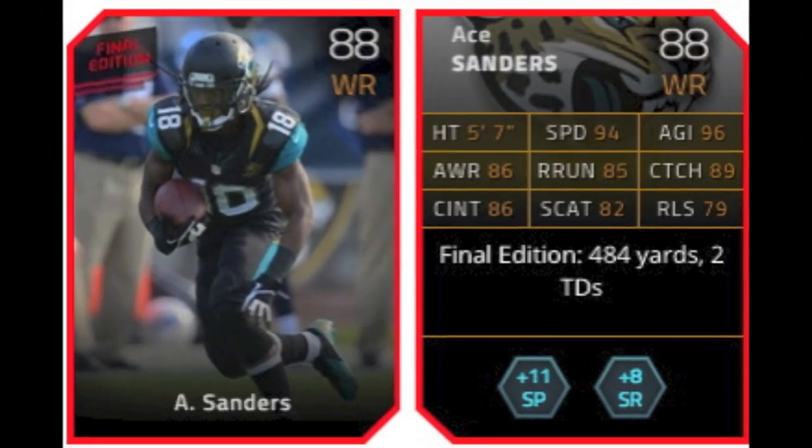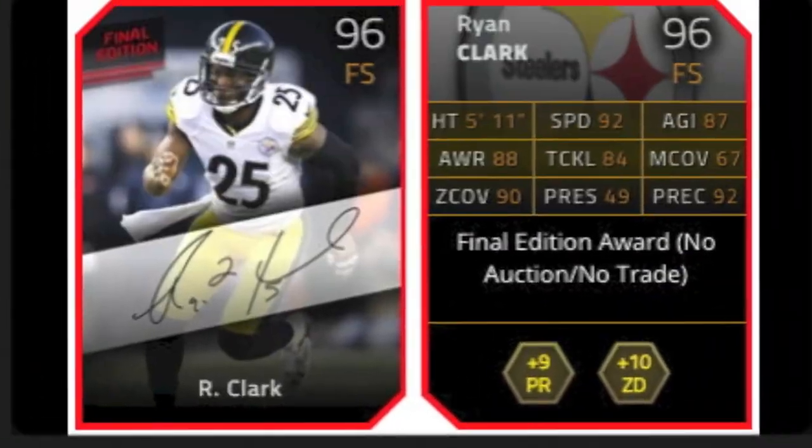Next is Ace Sanders, an 88 overall wide receiver, with 94 speed and 96 agility — both very good stats. Awareness is a little low, that's why his card is so low. 89 catching, pretty good, but a poor 79 release. He gives plus 11 to short pass and plus 8 to speed run.